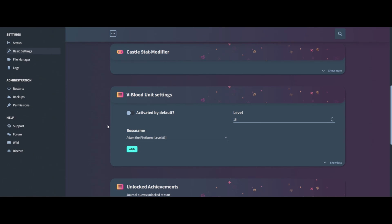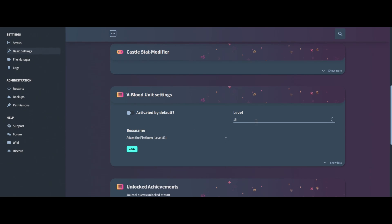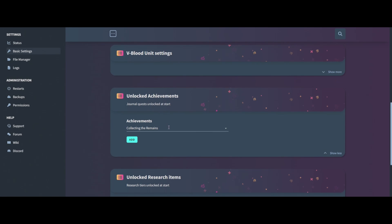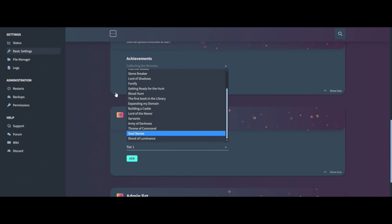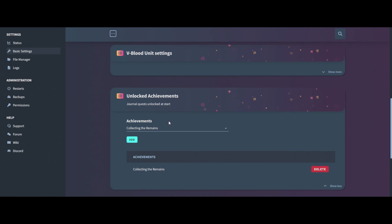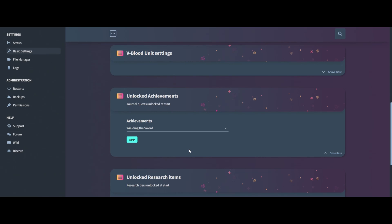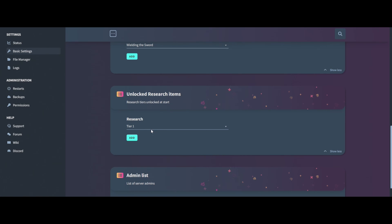Next we have V Blood unit settings. You can choose who has V blood and at what level — I would leave it as is. Unlocked achievements include things like 'Collect the Remains' or 'Wielding the Sword' — play around with it but always come back and fix it if needed. Unlock research items — leave as tier one unless you want to give players tier three straight away.